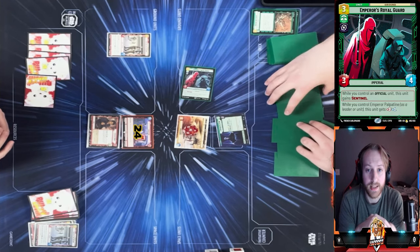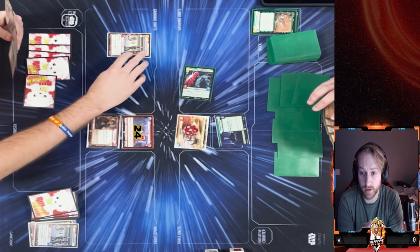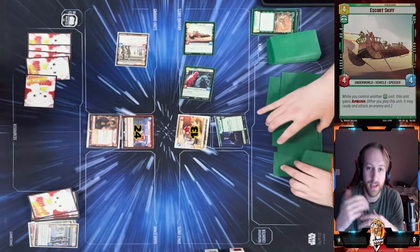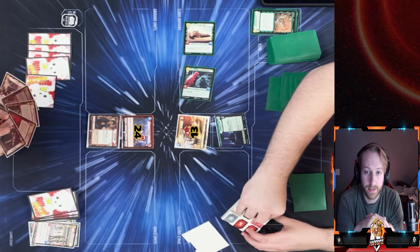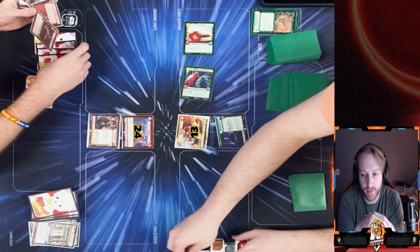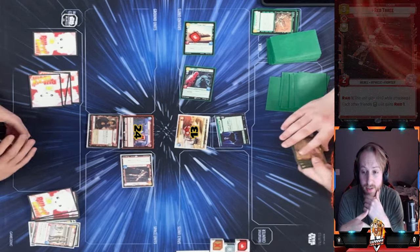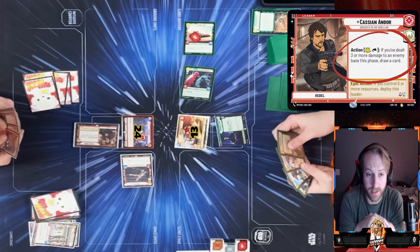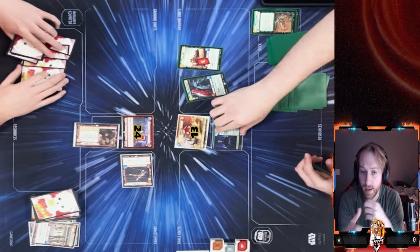He plays Emperor's Royal Guard — a Sentinel, but Fighters for Freedom is a Saboteur so I don't worry too much about it. With Emperor Palpatine active it has extra HP which can be a problem for my other units. He plays the Skiff. I attack with Fighters for Freedom, he takes three damage, and I lose my Fighters for Freedom — leaving me with no units on the board.